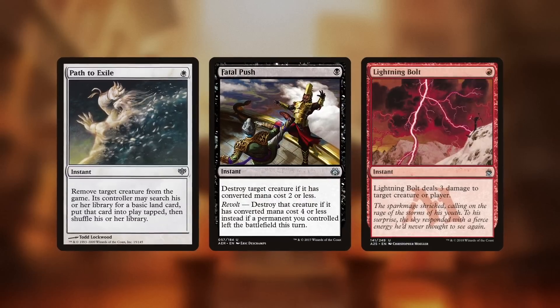Raphael Levy's been working on the deck for a while, and what he discovered was that the deck really floundered if an opponent had early removal for SRAM or Pure Steel Paladin, because there was no other way to generate card flow.